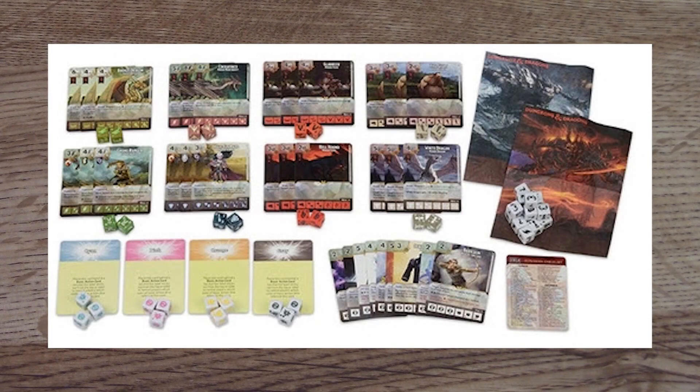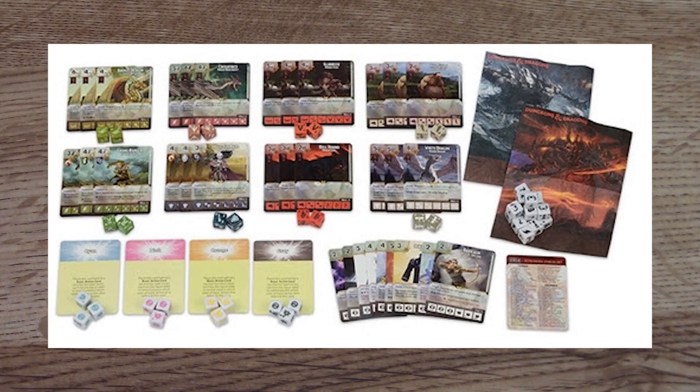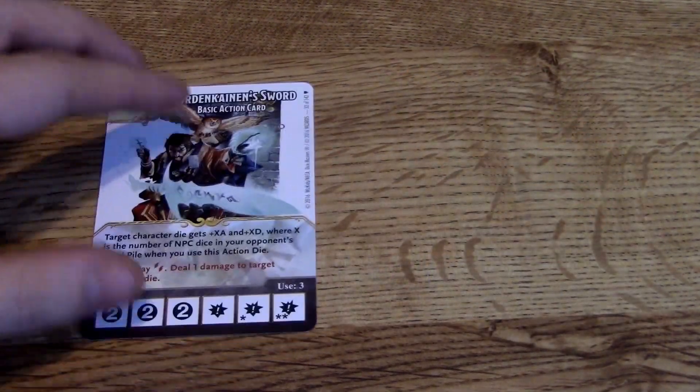What you're seeing now is what you get in the starter set — all the basic action cards, the dragons, the cool bags. We're not going to go over every card, just a few of the basic action cards and one of every character I've gotten so far. I don't have the entire set and I don't even have an ultra rare, so bear with me — there will be a few holes, but you'll find out what this set contains.